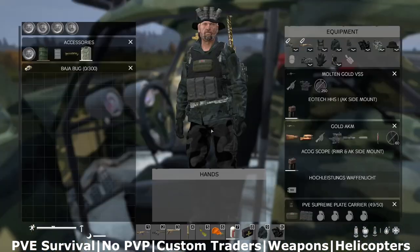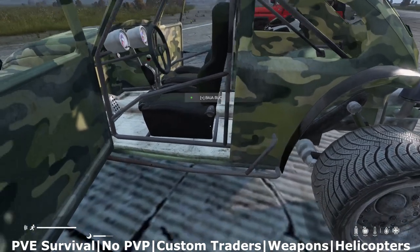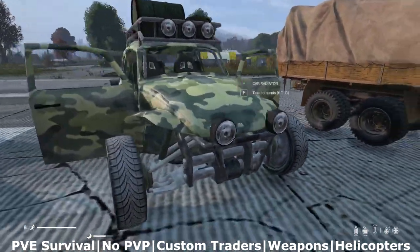After that, we've got the buggy here. It seats 2 and has a 300-slot inventory. Gets you around the map pretty quickly, pretty fun to drive, pretty stylish. A couple of skins are available on the buggy.